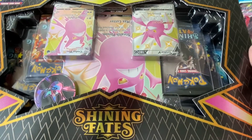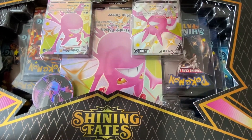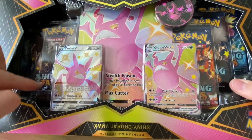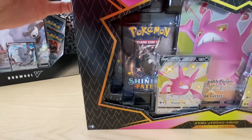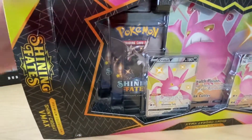So today we're going to be opening a Shining Fates Shiny Crobat V-Box. I don't know if there's a pack missing because there's one missing there. We're gonna open it and find out. As you can see, it's not been opened yet, sealed at both sides. Hopefully it's inside.